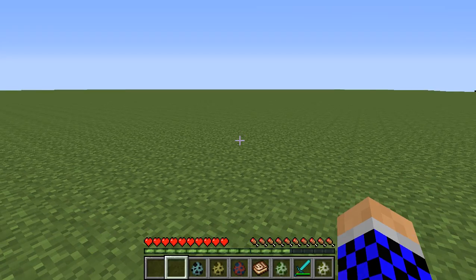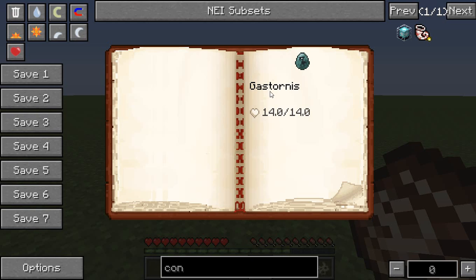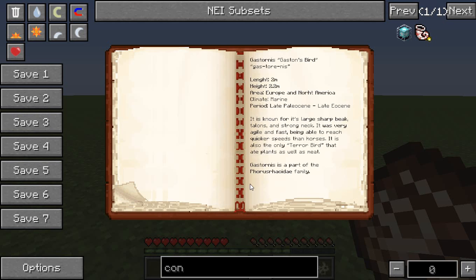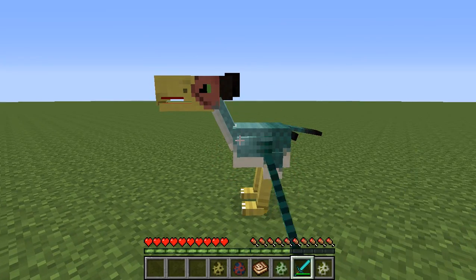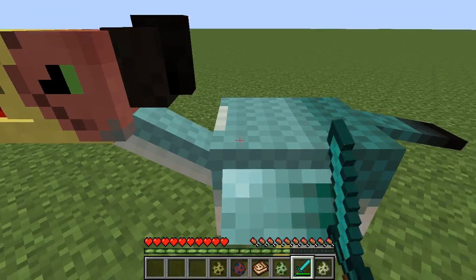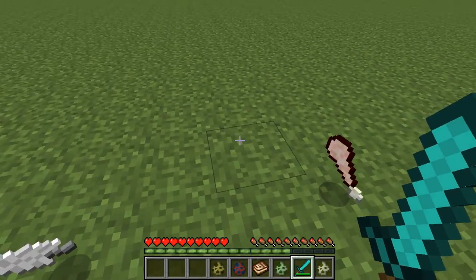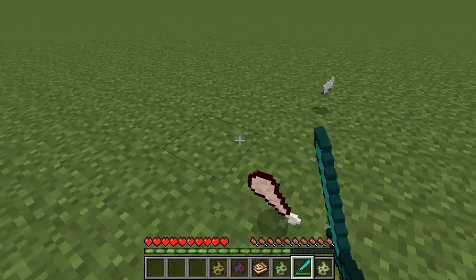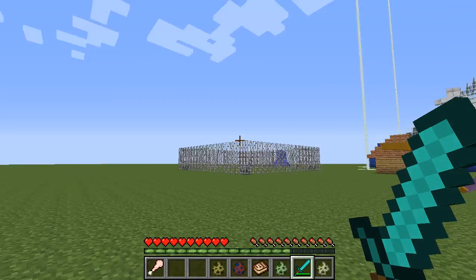Up next is the Terror Bird, which is this - it's a Gastornis. It tells you when it was made, where it lives, and all that. It's kind of weak but it scares me. This is 1.7.10 so I think there's a little bit of lag. You get raw Terror Bird leg which you can eat.